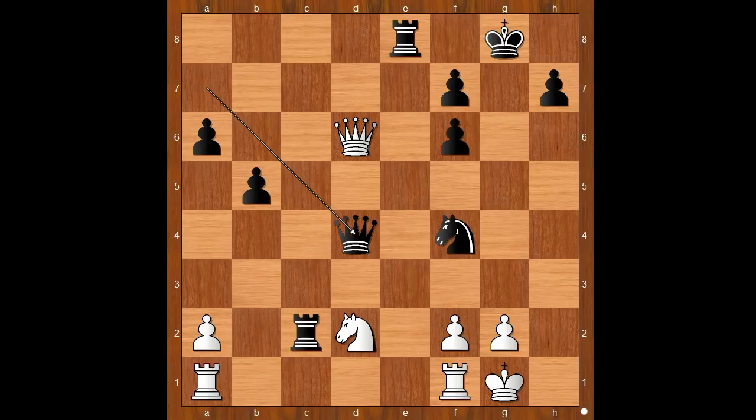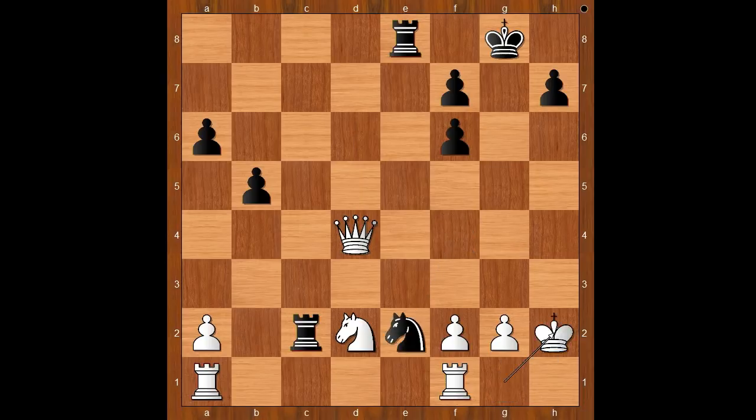Well, queen must take queen — do you agree? Queen takes queen, and then knight to e2 check. After king to h2, knight takes on d4. Black is two pawns up. Some beginners would argue that white should have played on, but on the other side with the black pieces is no ordinary player.